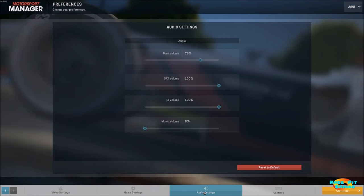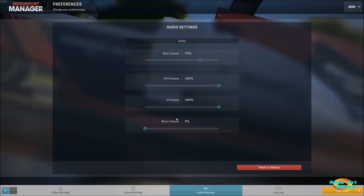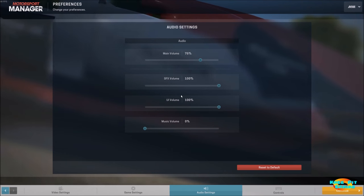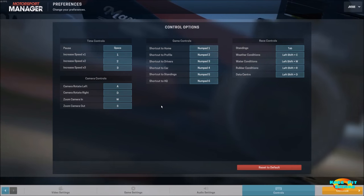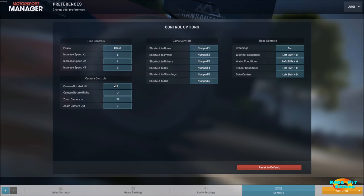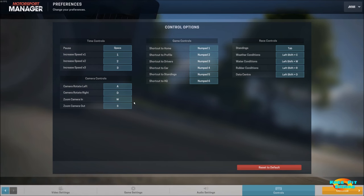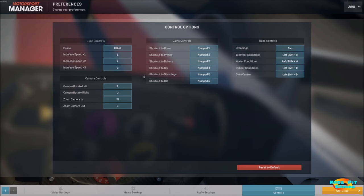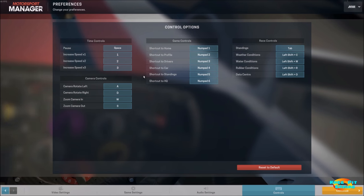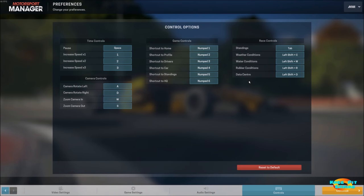Moving on to audio settings — I've turned the music off for the purposes of recording, but everything else I've basically left alone. Controls are very simple: W, A, S, and D to move the camera around, and then you have some various shortcuts, which I've actually not seen the need to really use because everything you need to get to the various sections is right on the screen, basically any time you would need to get to them.